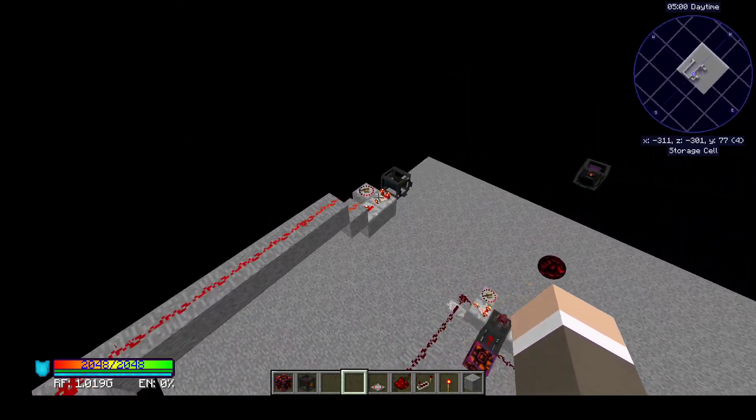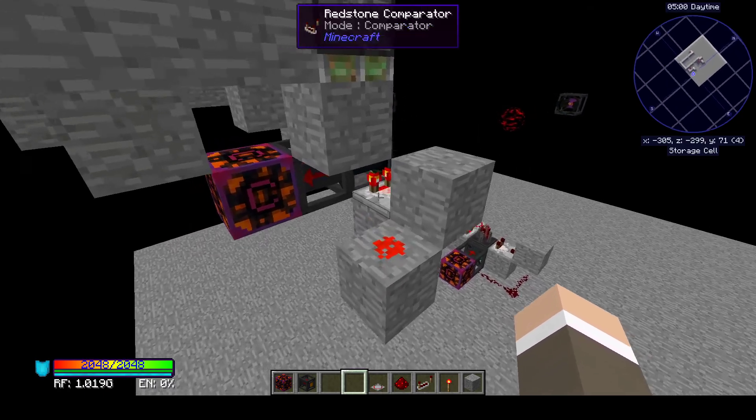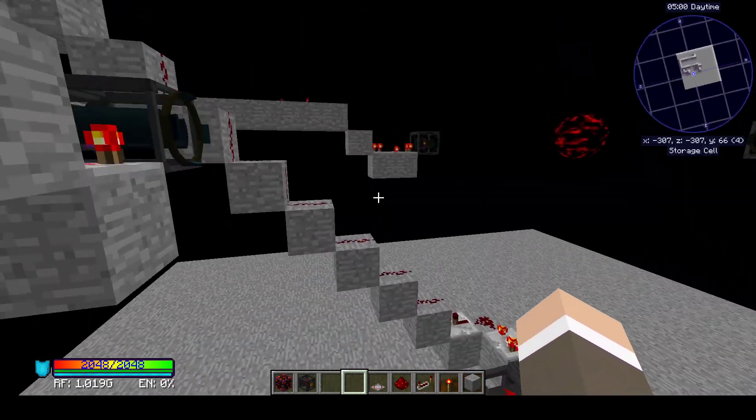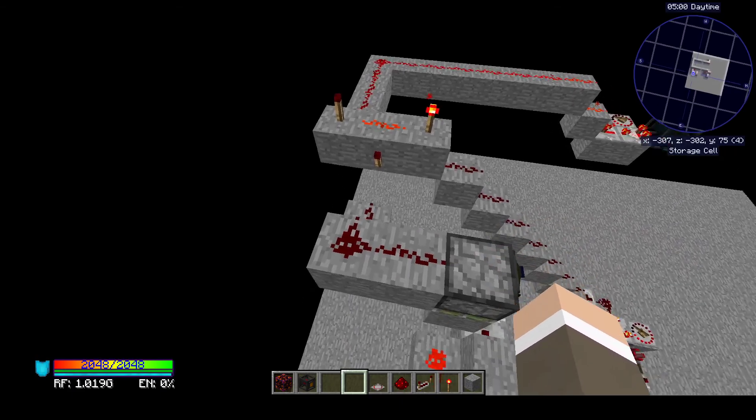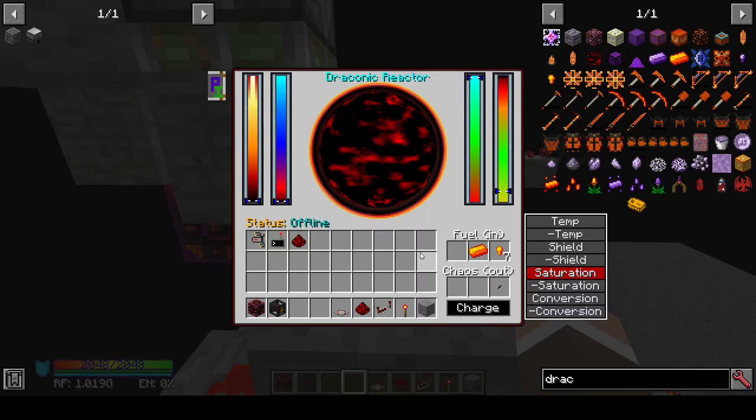These two lines are actually completely optional. It is possible to run the reactor with just the comparator line for the output and just the line for the input, but these two add a little bit of extra complexity to help keep the reactor from going overboard.